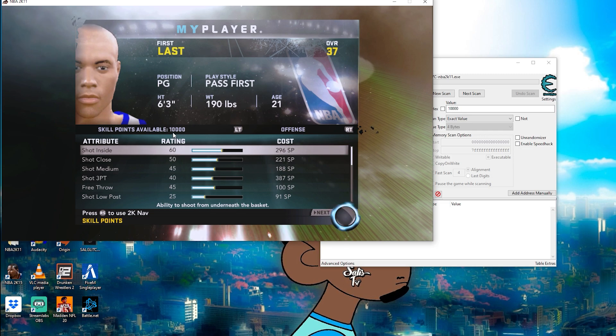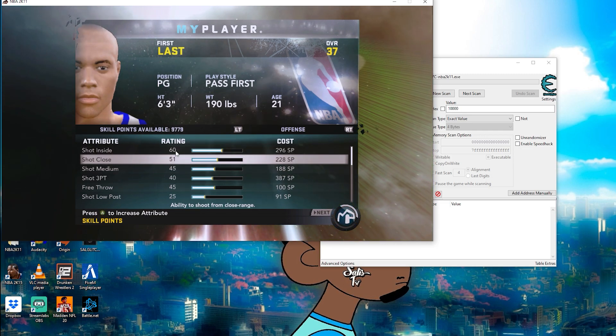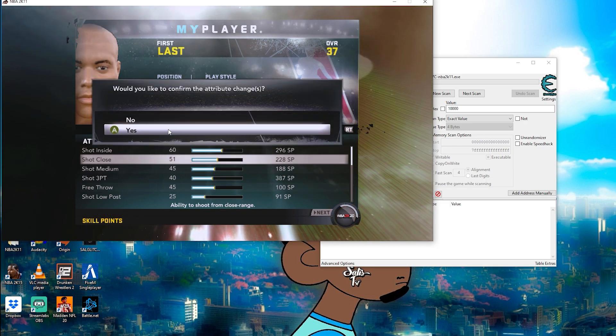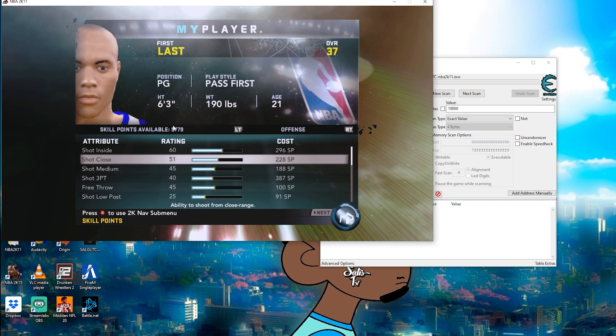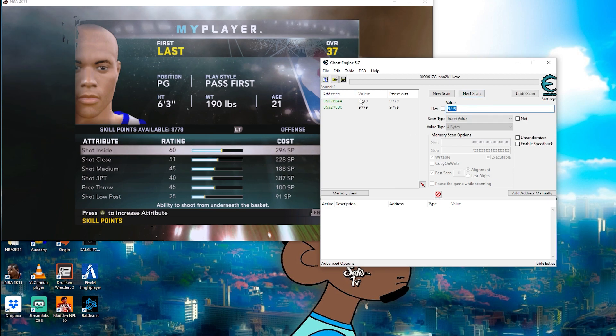What you want to do next is go back to the game and apply one attribute point. You want to change the value of the skill points so you can do a new search. Click yes to change it - now it's 97.79. Go back to Cheat Engine and search up that value, 97.79, so it can shrink your list. This time click next scan - do not click new scan.